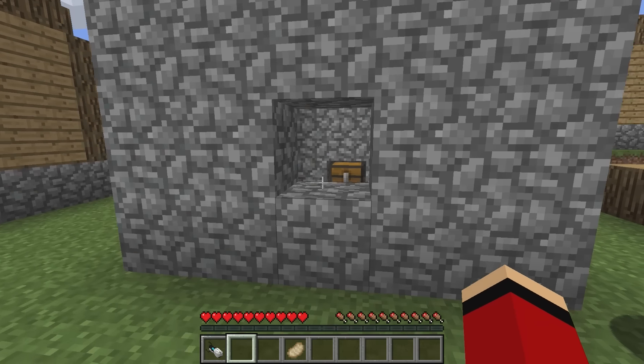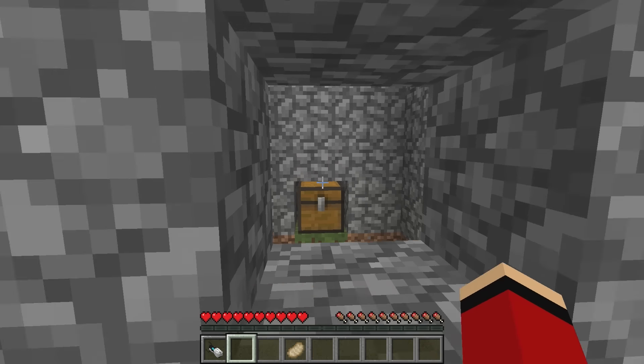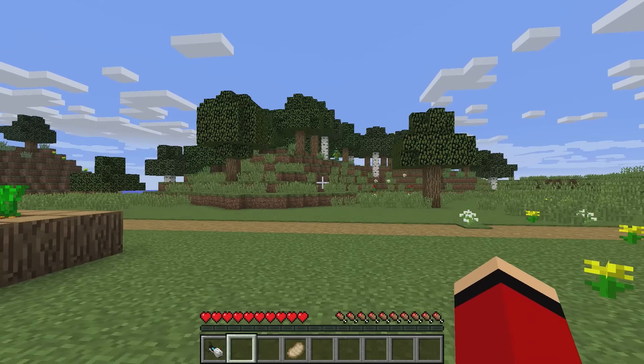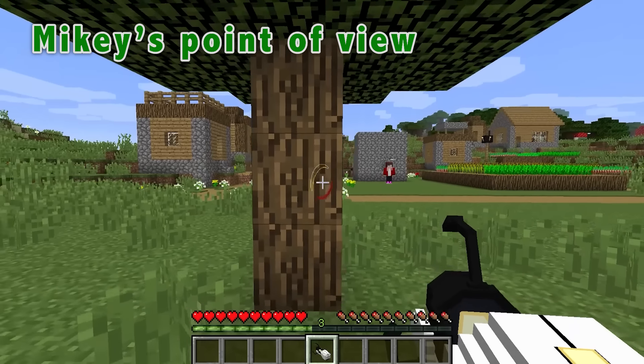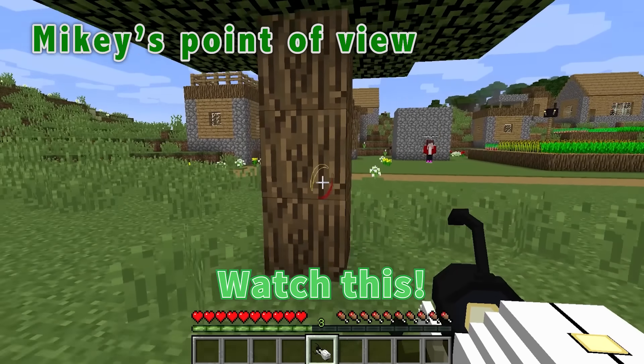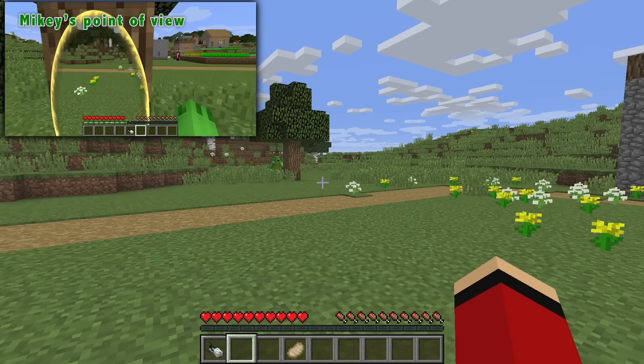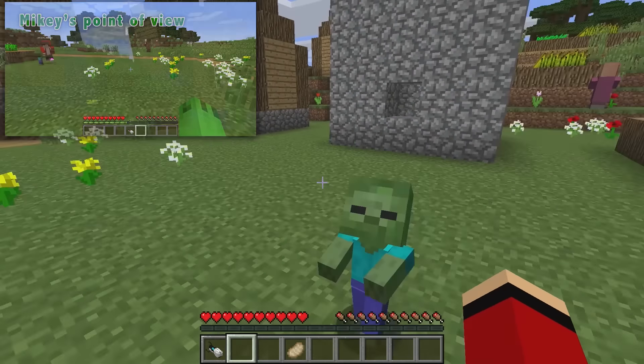I'll hang out over here while you go play, Mikey. I'll be working on the puzzle. These portal guns are so cool. Alright, I'm gonna build something cool for Mikey. It's done — this is perfect! Mikey, it's ready. Hey JJ, there you are! Hurry up. Ta-da! Ouch. Mikey, that was cool, but — zombie!